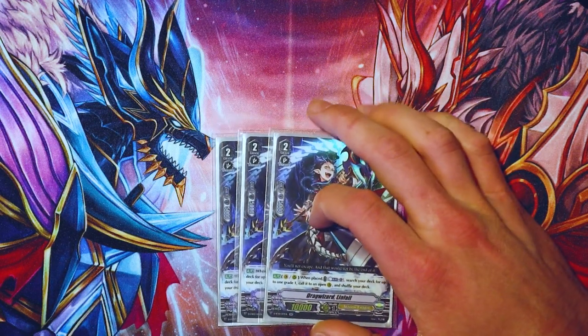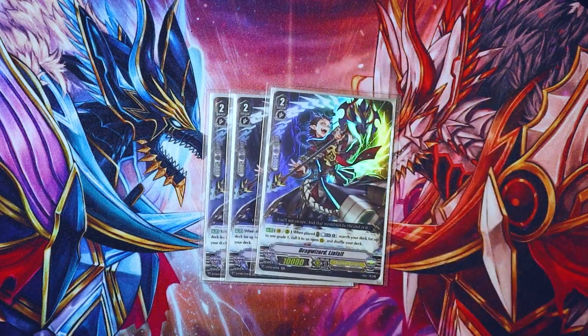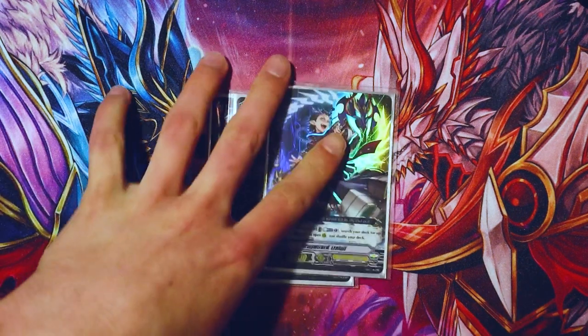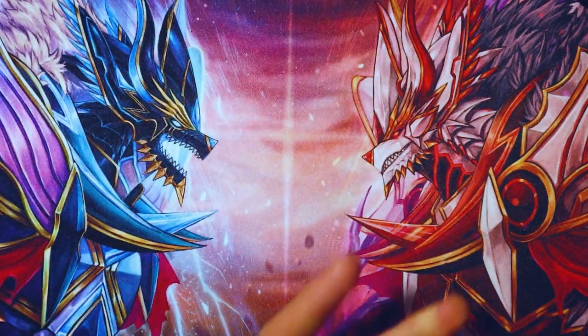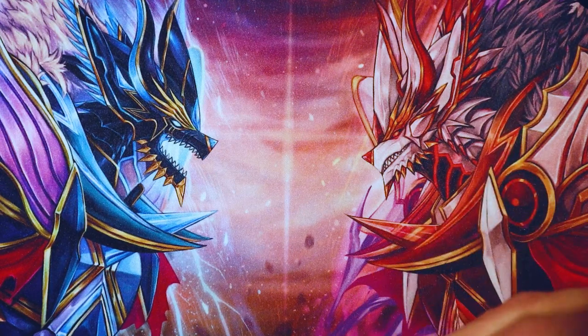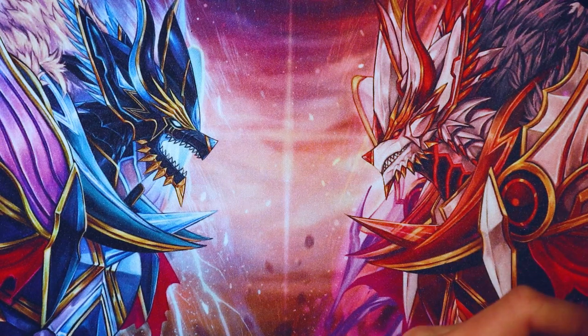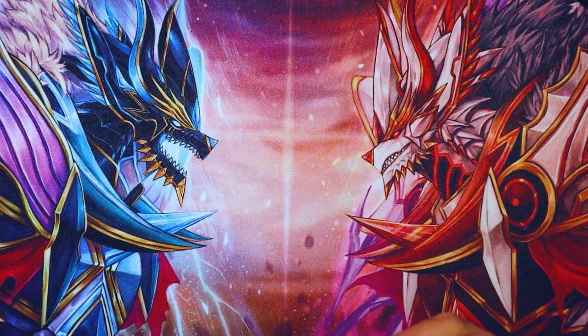I run three Drag Wizard Leofale. His skill is on call — counterblast one, search your deck for up to one grade one card, call it to an open rear guard, and shuffle. It just helps you get out a board. I prefer to keep it at three; I don't want to run four because later in the game most of my grade ones are out of the deck, and I'd rather recycle them using Luard or they're in my hand — four feels like overkill.